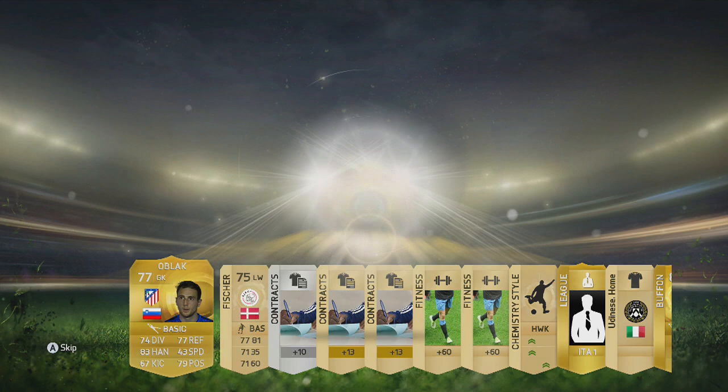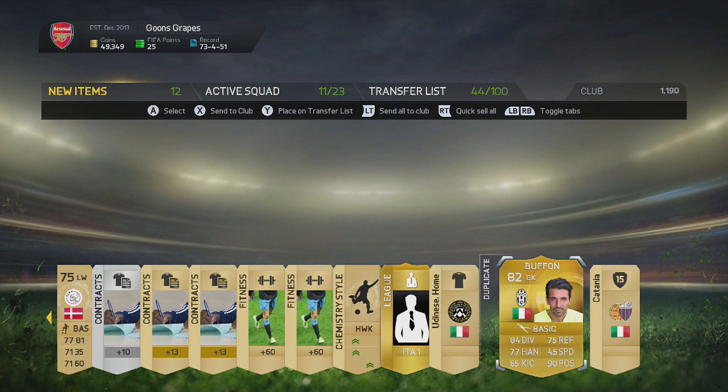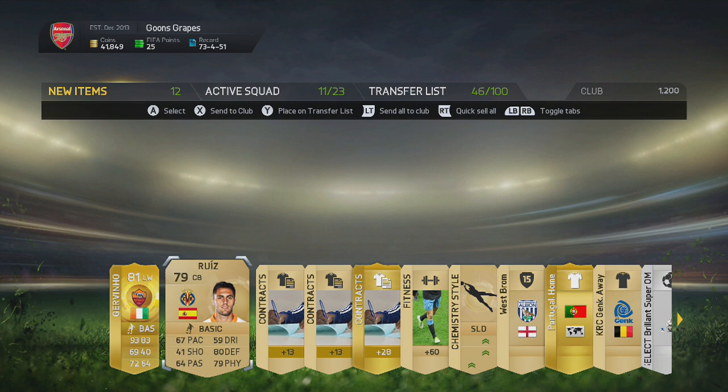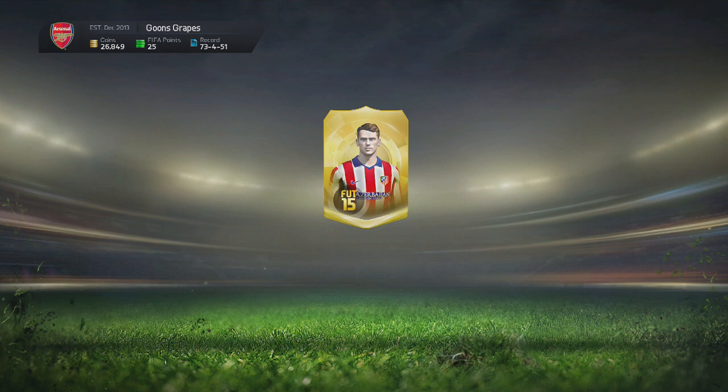Buffon — that's not bad. We've already got him though. Not the events players we're looking for, but at least it's a better pack. So we need to improve on the Buffon we just got, 82 rated or above. Javino — not a bad player in the game, but not quite the player that we need right now. Not worth many coins either. Where are the in-forms hiding? Seriously, where are they hiding?